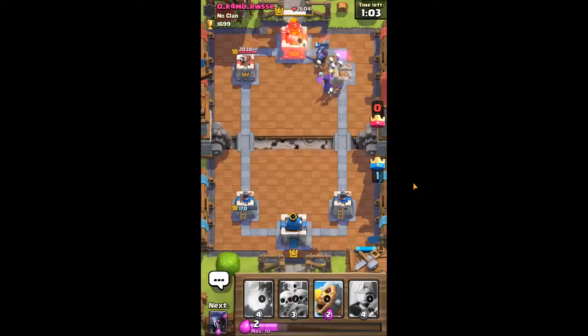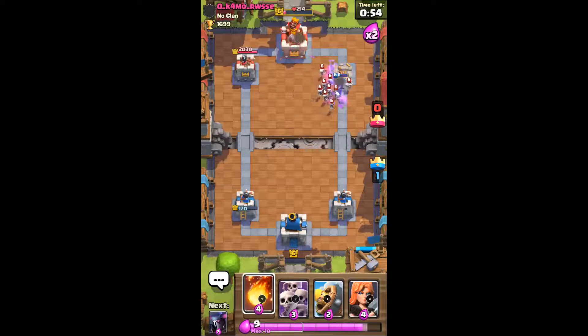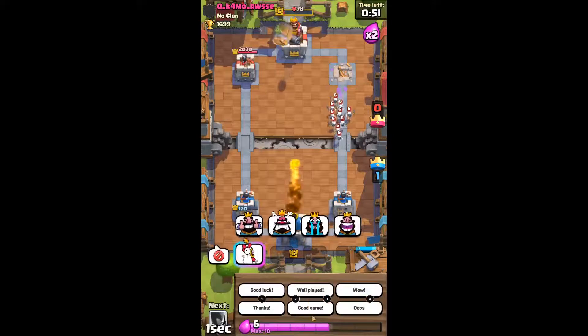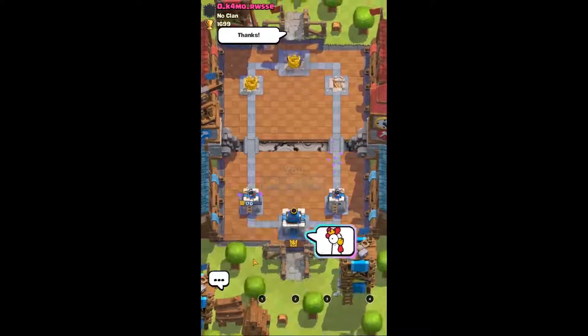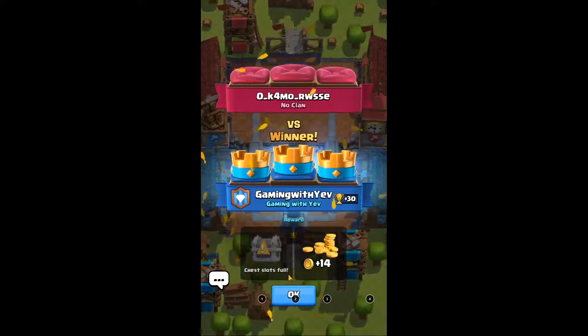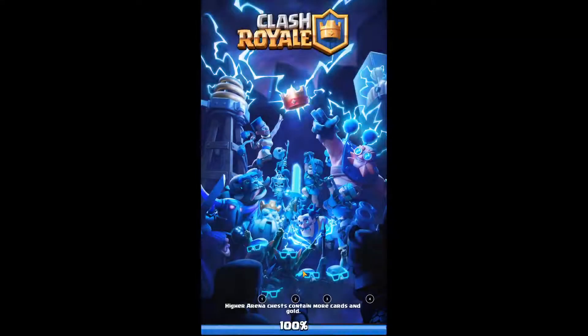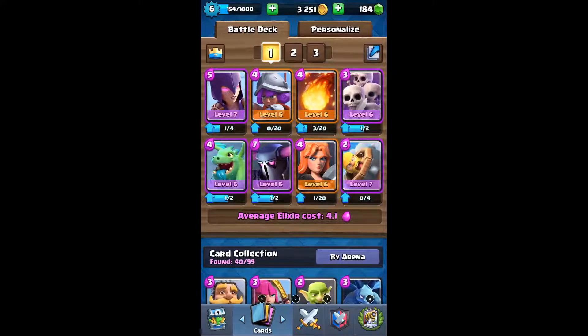I can give up the left side — this push is gonna go all the way. He doesn't seem to be defending it very well and that's the tower. Even though the Pekka's probably not gonna live — the Pekka lives, one shot! Now his left tower is down. Good game — he did a pretty good job but our deck was just superior.